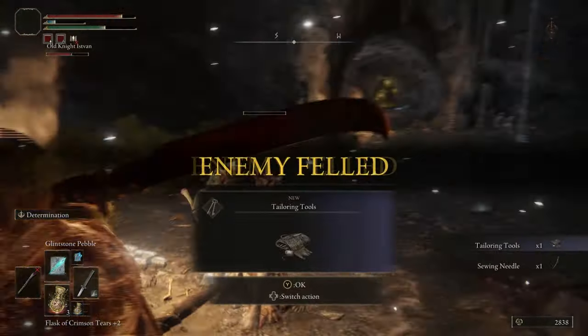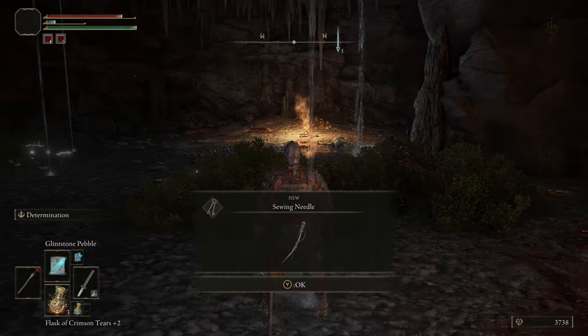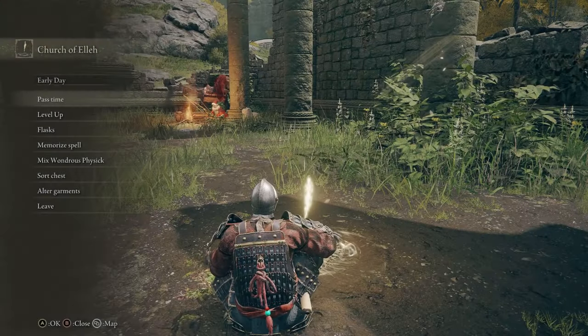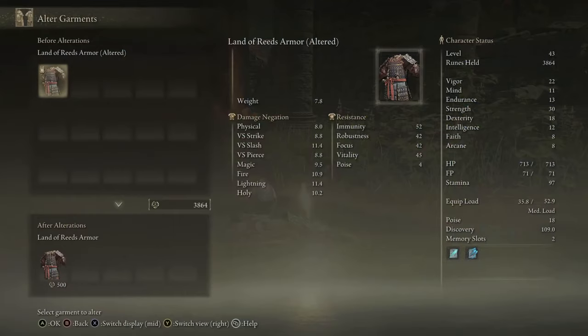Once they are felled, you will receive the two items that we're after, and you're pretty much done. Now you can head to any site of grace and alter your armour from here. It will cost you runes to do this though, so make sure you really like the new design before committing.